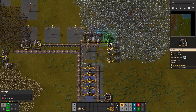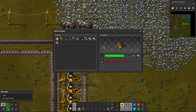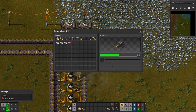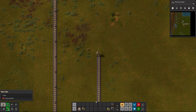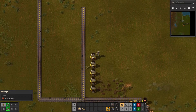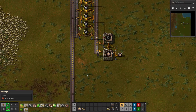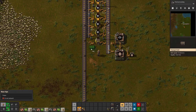I think this iron needs a little bit more. Oh, it does need a little bit more but it can't get it. Cool, cool, cool — give me more belts. I think we're all right on belt for now. And we need more inserters.